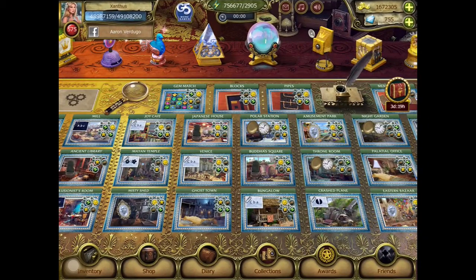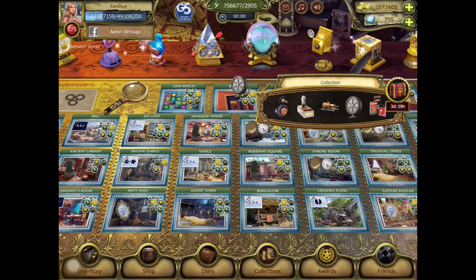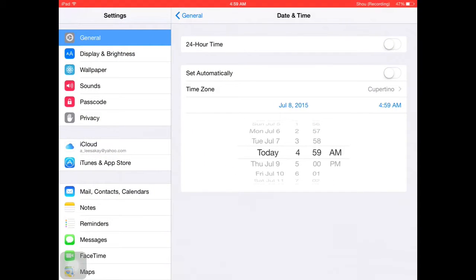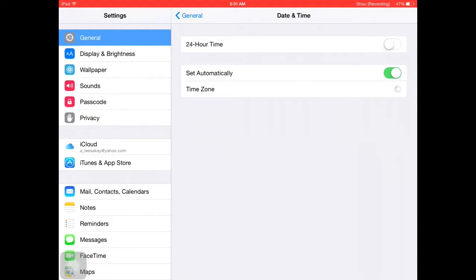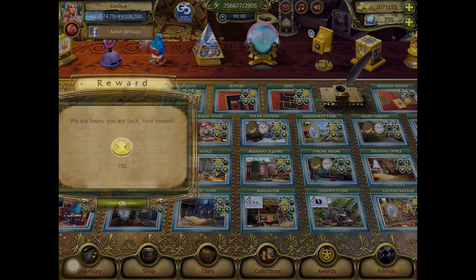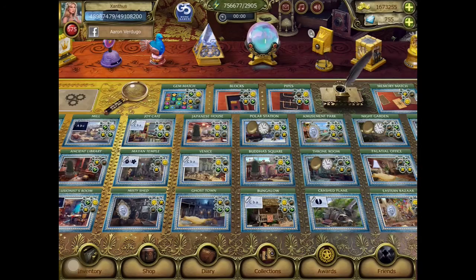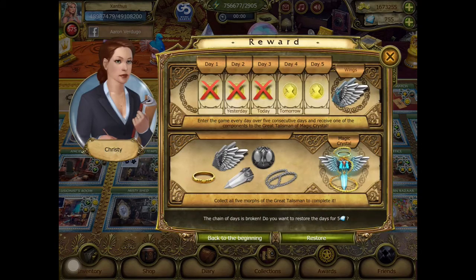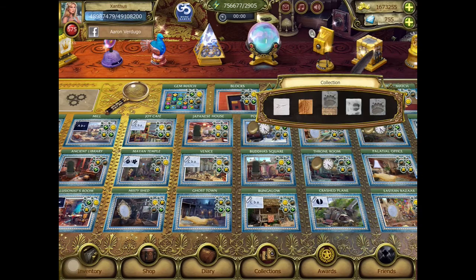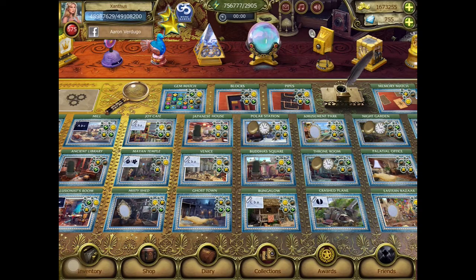When you're done, just set automatically back on and you'll go to today's regular date. Go back. There's even money too. Right here at this scene, just X out, because if you accidentally restore it'll cost you five crystals — you don't want that. Just collect all the awards again.